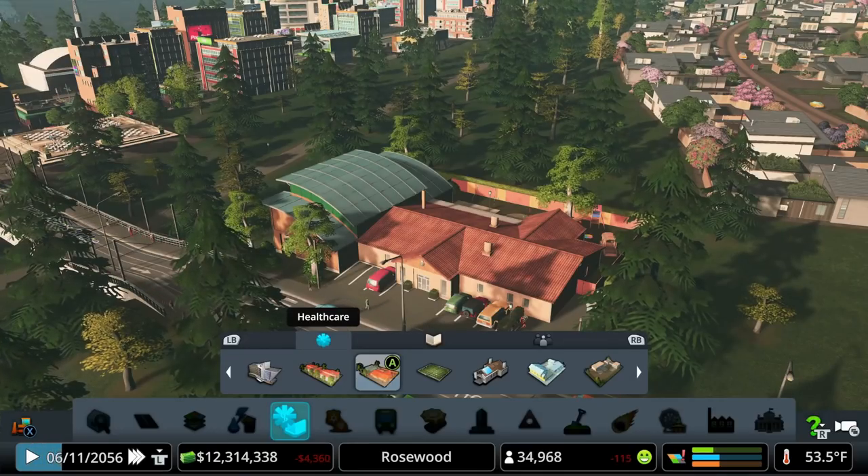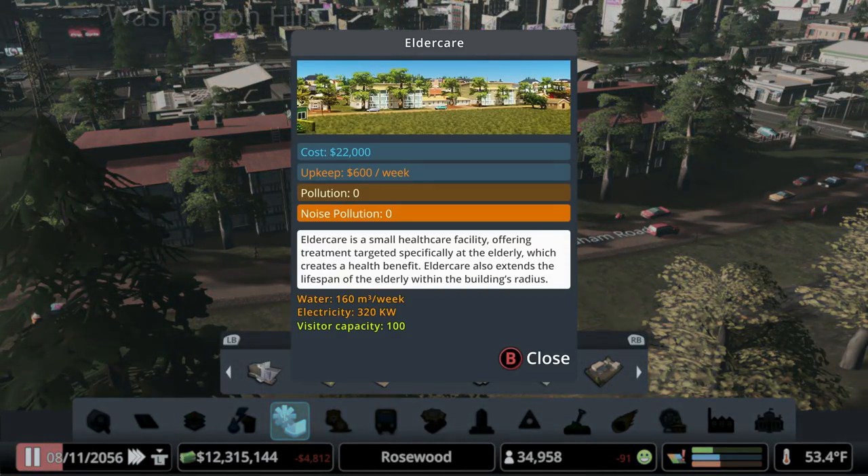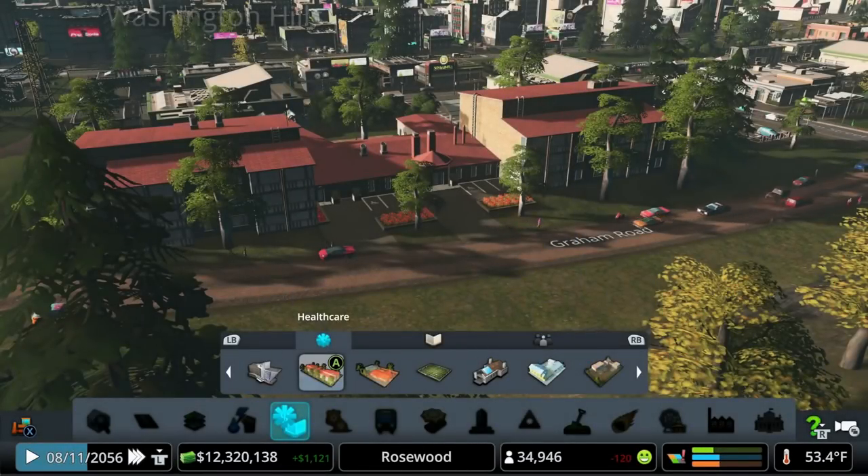There are a couple of other healthcare buildings worth mentioning. The Child Health Center is a small facility that increases birth rate within its radius and offers health services to children, creating a health benefit in the area — really helping you boost your population faster if you're trying to hit the next milestone. At the other end of the spectrum, elder care helps citizens live longer, and the longer they live, the more taxes they pay.